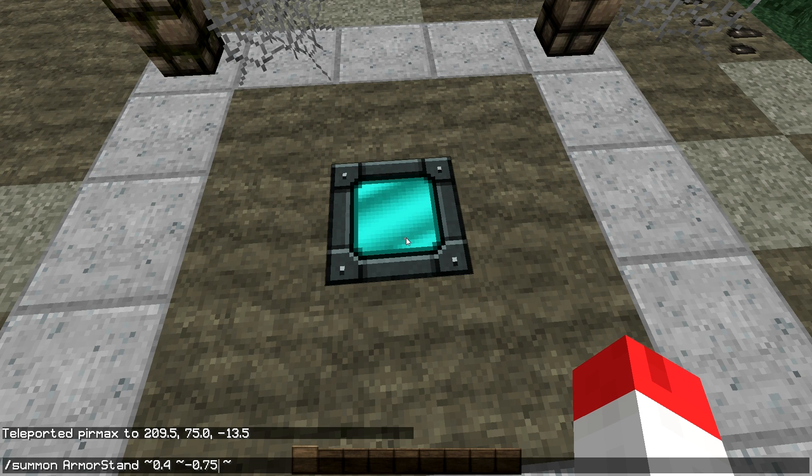I am going to use my values because they work correctly. So 0.4 for X, 0.75 for Y, and 0.5 for Z. You don't even need to enter them manually.